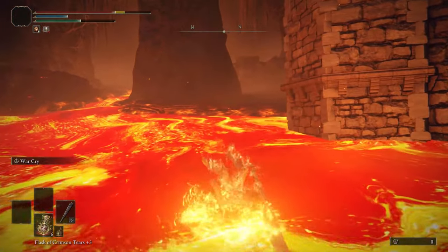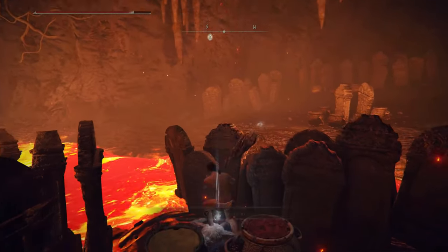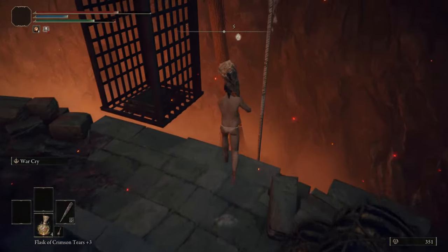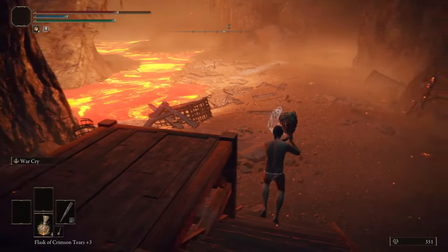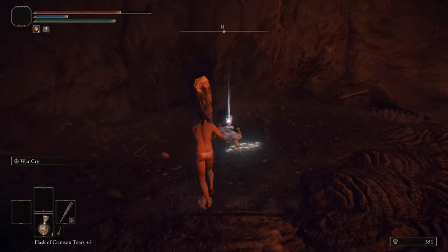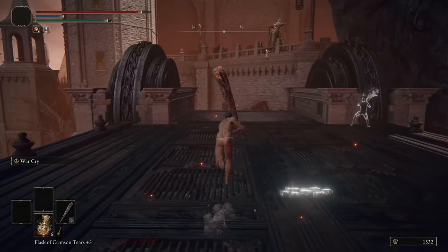From here we want to swim through the lava and make our way over to this pop guy and collect the next few plus six somber smithing stones. Make our way back and head over to the elevators. First we want to head on down, and behind the magma worm is a plus seven smithing stone. Collect that and head on up.